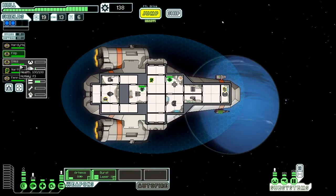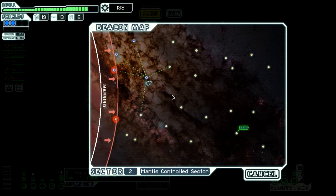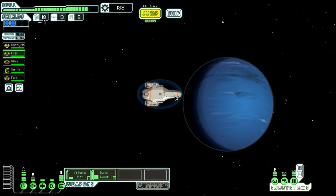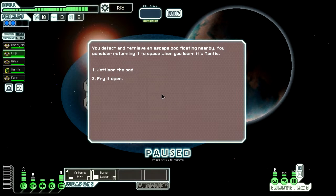Giles is getting up there working on the weapons, and Philippe is getting good at working on the shields. Hardyman - or Hardyma, as apparently they cannot fit one more character in there - is getting good at flying the ship. Let's get back on course. We'll try that diagonal pattern we had. You detect and retrieve an escape pod floating nearby. You consider returning it to space when you learn it's Mantis. I wish I had some insight from Narth here since he is a mantis, but I guess we could pry it open.